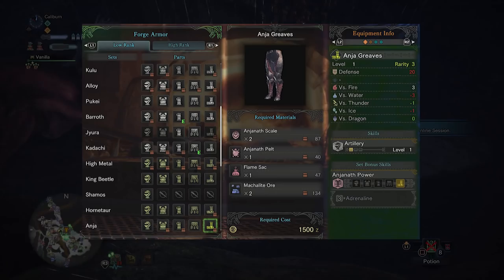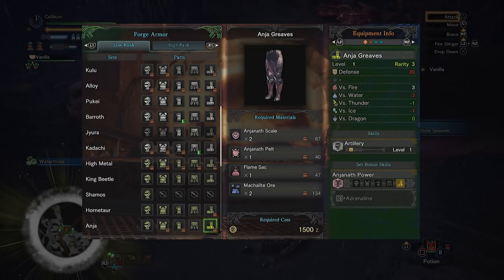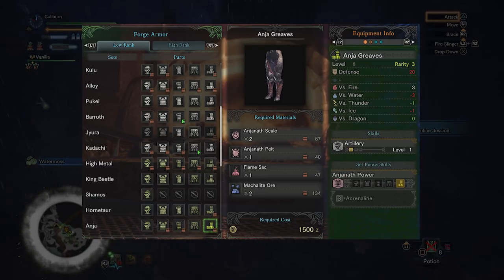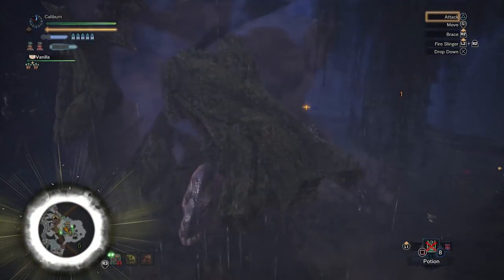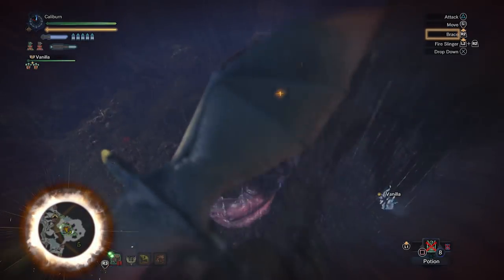Your next hunt is Anjanath. Anjanath's boots grant Artillery, and this should be considered a must-build. Your shelling attacks can't critical hit from affinity, so losing the Kulu boots isn't a huge deal. You'll get a power spike on your burst fire and reduced cooldown on your Wyvern Fire. Pick these up as soon as possible.